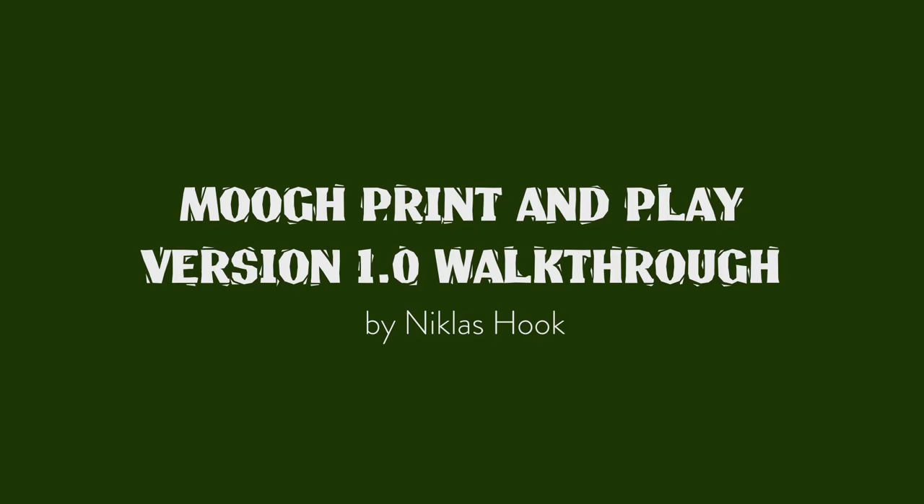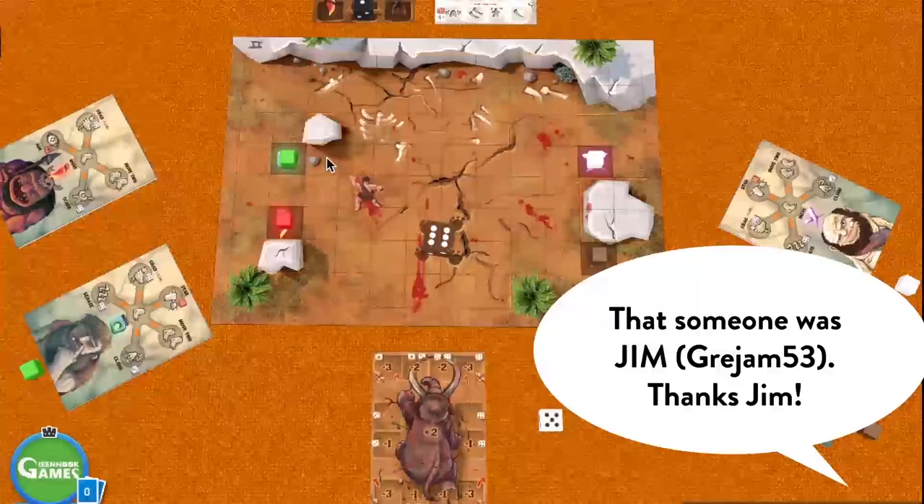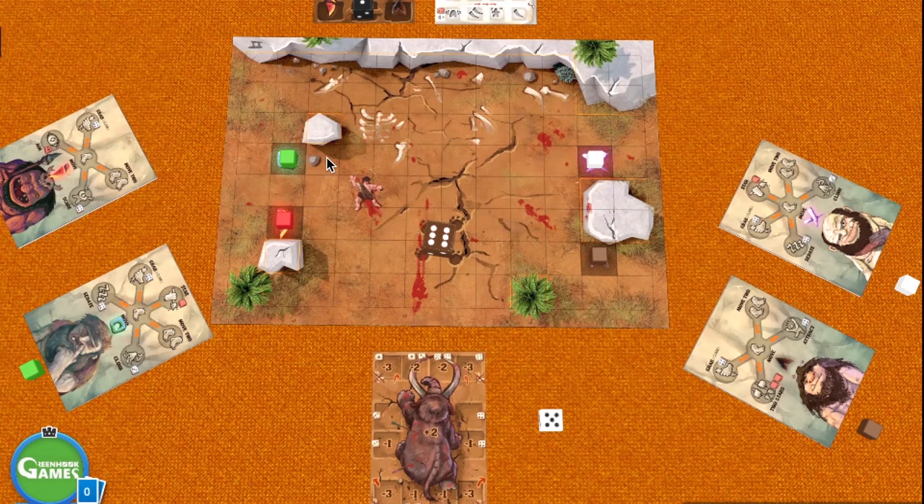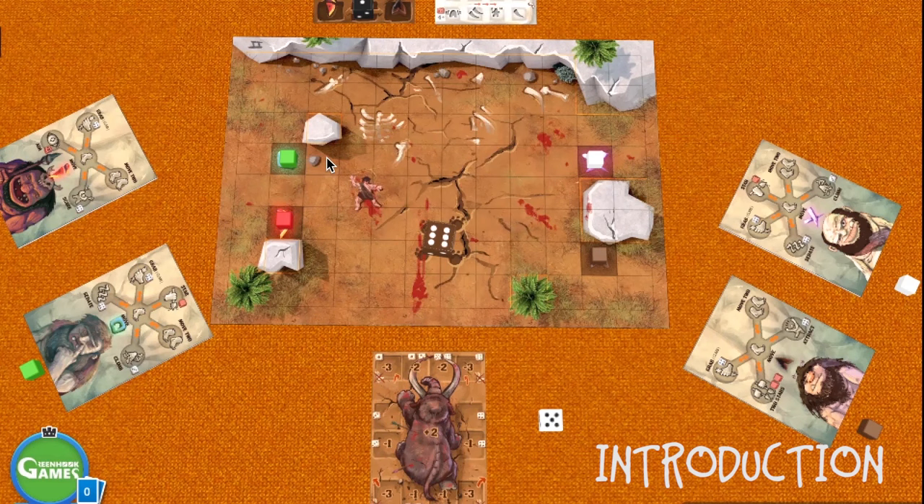Hello, my name is Nicholas, and someone asked me to make a video walkthrough of Moog. I'm going to do it with this first version of the game, and I hope it will be helpful to get playing. Moog is a game where you play cooperatively — two teams, each consisting of two cavemen — and you're trying to hunt down and kill a Moog.